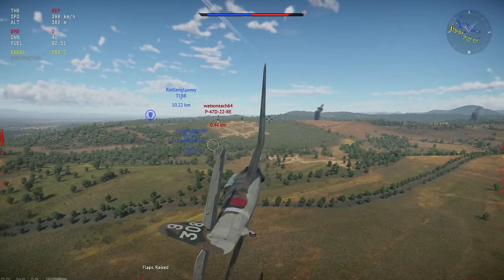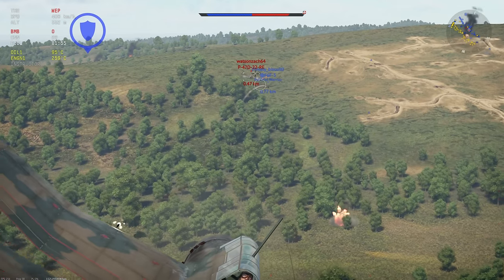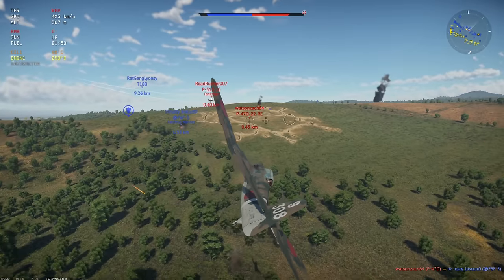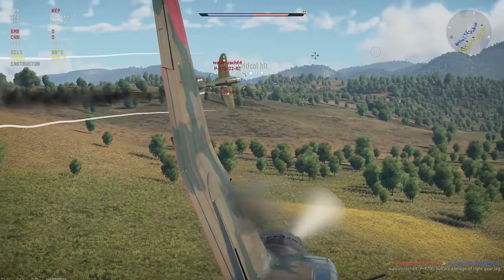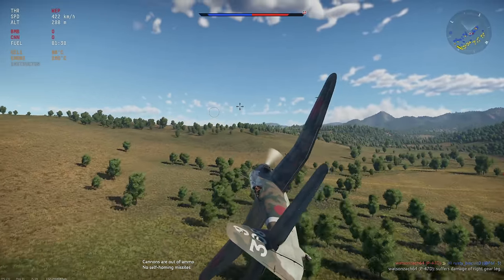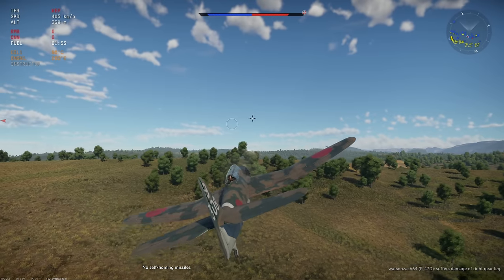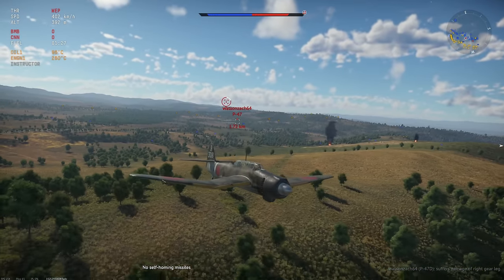Six kills — let's see if I can take this last guy out. Got a hit on him, got some crits, but I have to go back to base because I've got nothing left. Six kills, one assist, an 800 kilogram bomb dropped — this thing has just been phenomenal. I've still got some fuel left, flying with about an hour and a half of fuel. It's only 3.7 BR, I can't believe it.